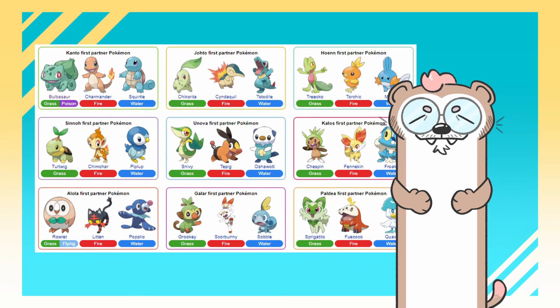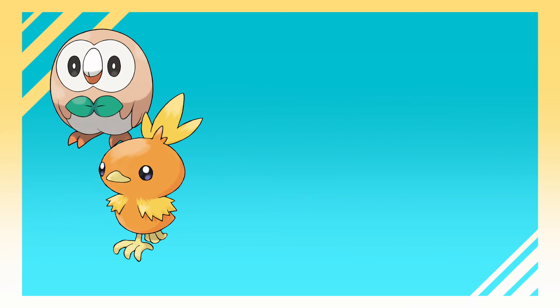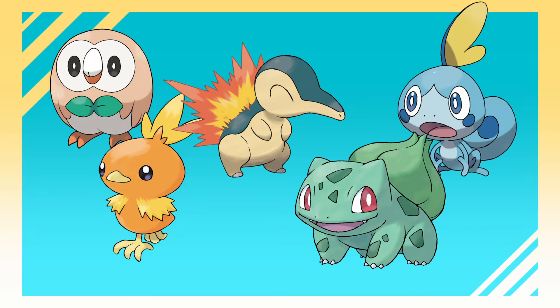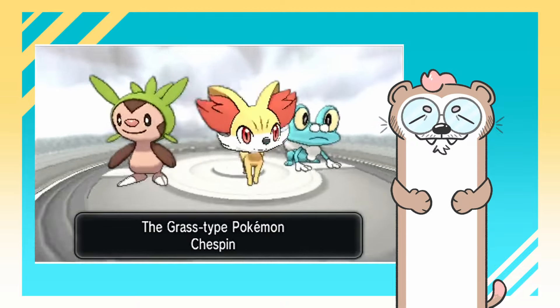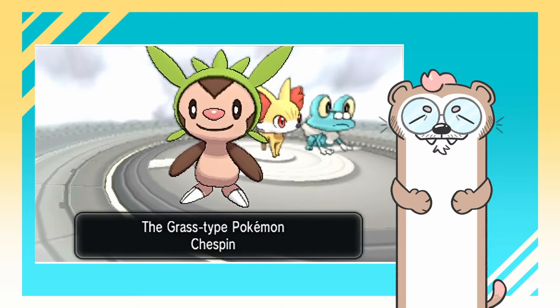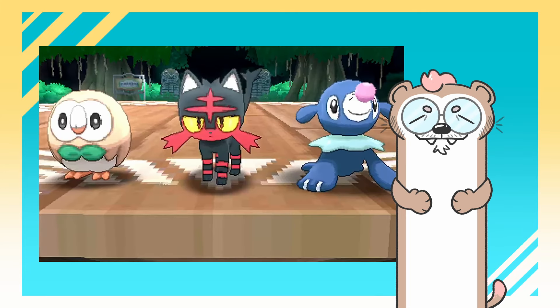I think there's a few things that a starter should be: cute, childlike — it should look young. It doesn't have to be a baby, but it does need to look young. Chicks, little mice, little tiny guys. After all, it'll be growing with you. It should be the embodiment of an element, but not the master of it. It's symbiotic with its element, but it's not necessarily a skilled user of it.